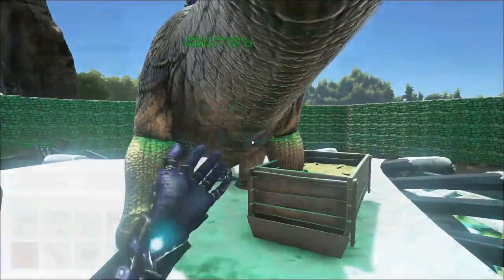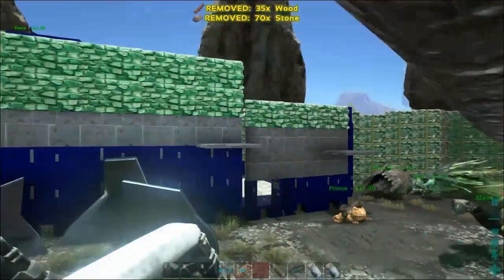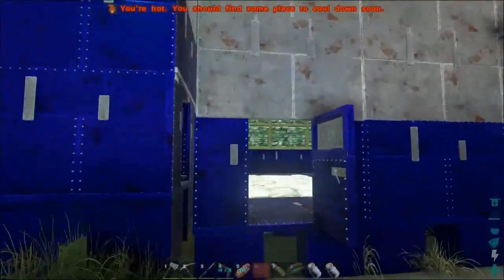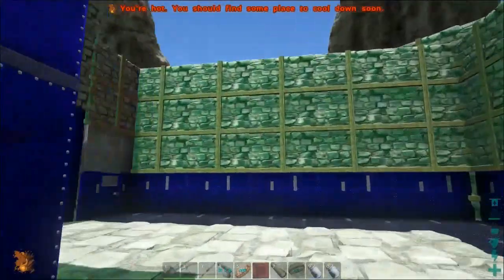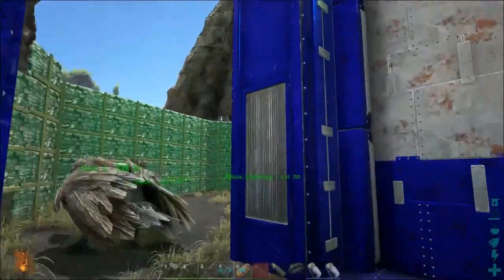The stone roof on one side is already fully destroyed. The metal roof is about halfway done. They move on to start destroying everything in the bird pen as well.